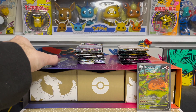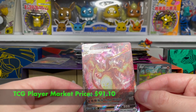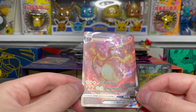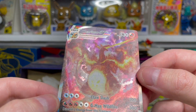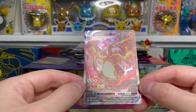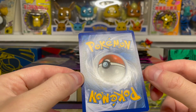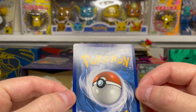Our next promo is the Charizard VMAX promo. Last I checked, this is the most valuable promo of the bunch — I last saw it around $120, and I've seen it as high as $200. Really interesting texture on here, almost like wavy heat-wave-looking lines. The condition on this guy is really incredible — this might be a ten as far as centering goes, which is very exciting. Taking a quick look at the back — okay, there are a small couple of creases at the top there, which is unfortunate.